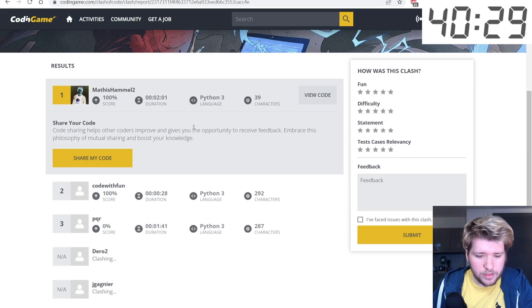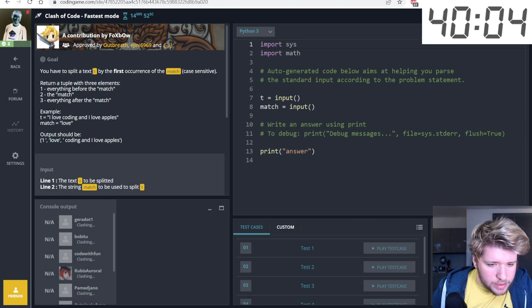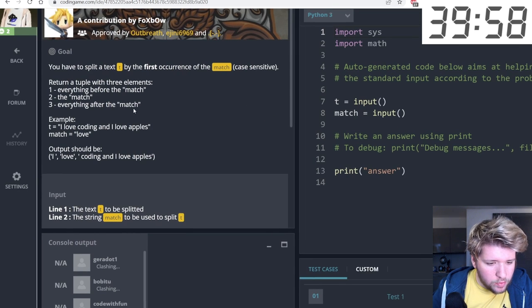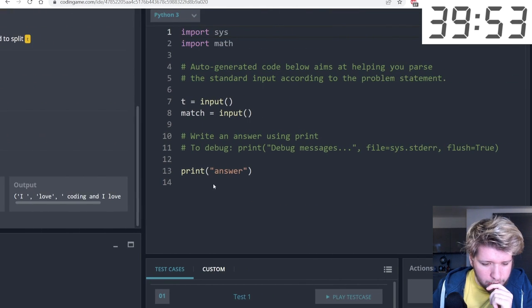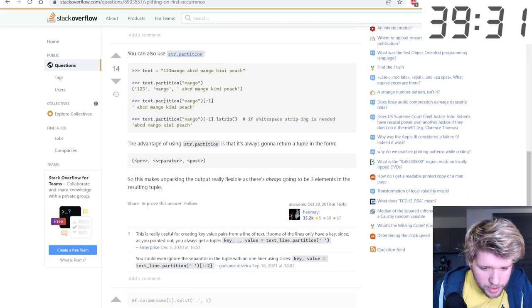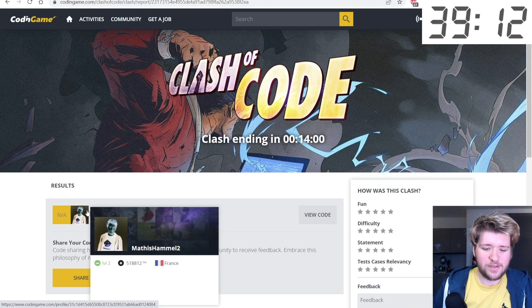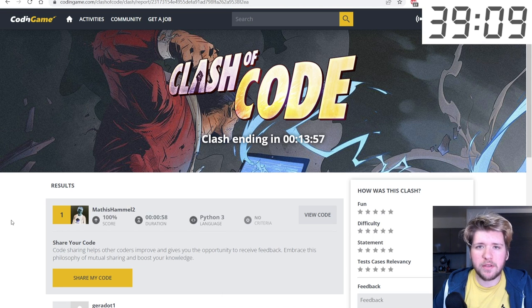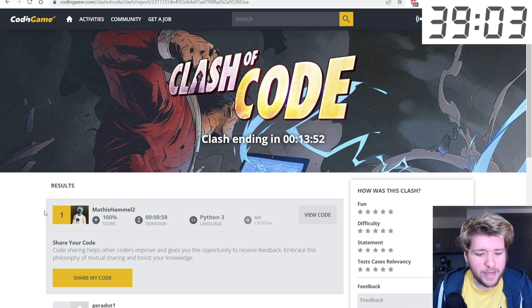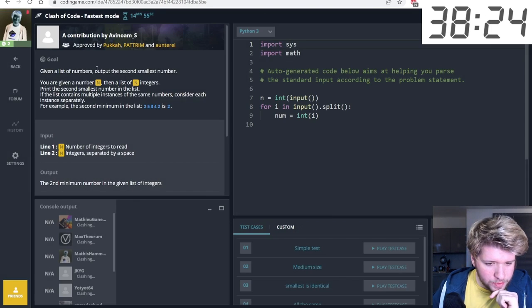Next clash — fastest mode — we have to split a text by the first occurrence of a match. Rather than using split with a max-split parameter, I remembered Python has a 'partition' function. Printing t.partition(match) gives exactly what we need. It's always useful to know the documentation — I think this clash was made by a Python player.